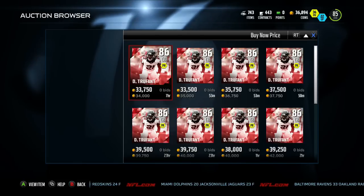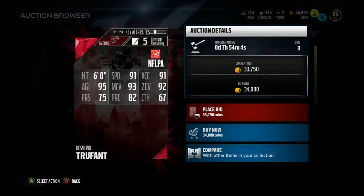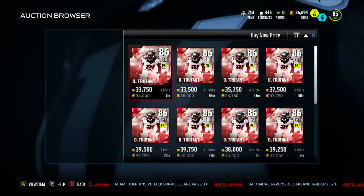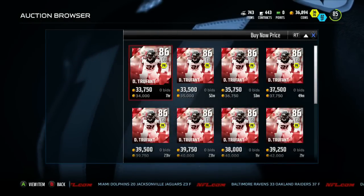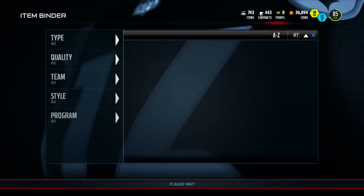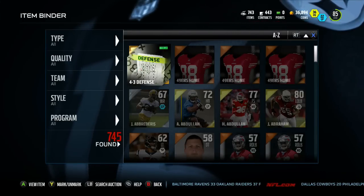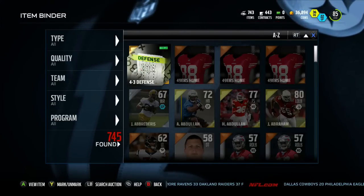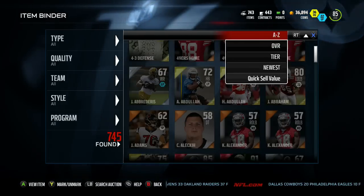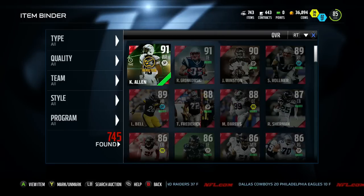Real quick before I end the video — checking where Desmond Trufant goes. He's going for around 30k, which isn't too bad. If I can sell some of these golds for a couple thousand each, I think the 18 dollar bundle wasn't too terrible. We made some coin back at least.